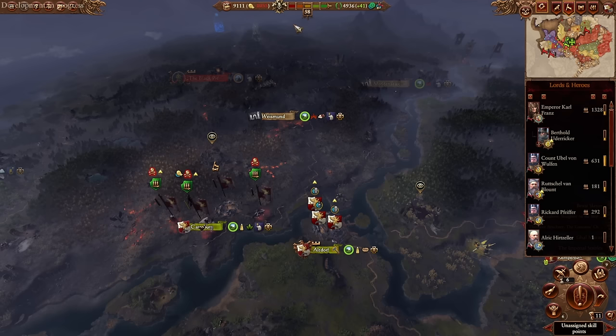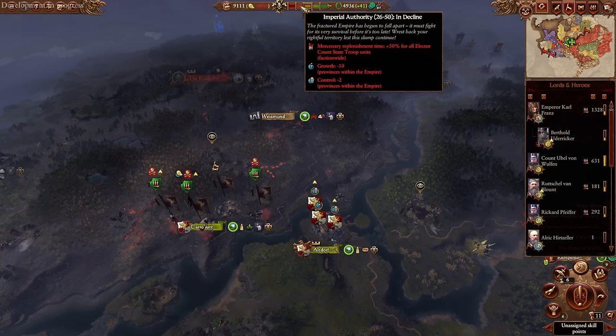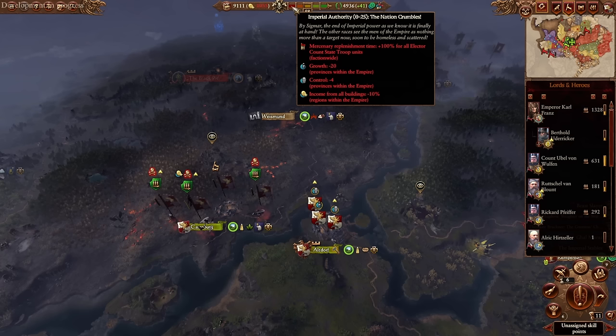The penalties are not so bad. If you get to zero imperial authority, all of the empire factions don't immediately declare war on you. If you let imperial authority get low, you'll get 50% increased mercenary replenishment time and minus 10 growth and minus two control to all provinces within the empire. If imperial authority drops below 25, meaning almost all of the empire has been taken over, mercenary replenishment time doubles at plus 100%, growth is minus 20, control minus four, and you get minus 10% income from all buildings. At least surviving elector counts don't immediately declare war on you, though if it gets this low, they're probably all dead already.